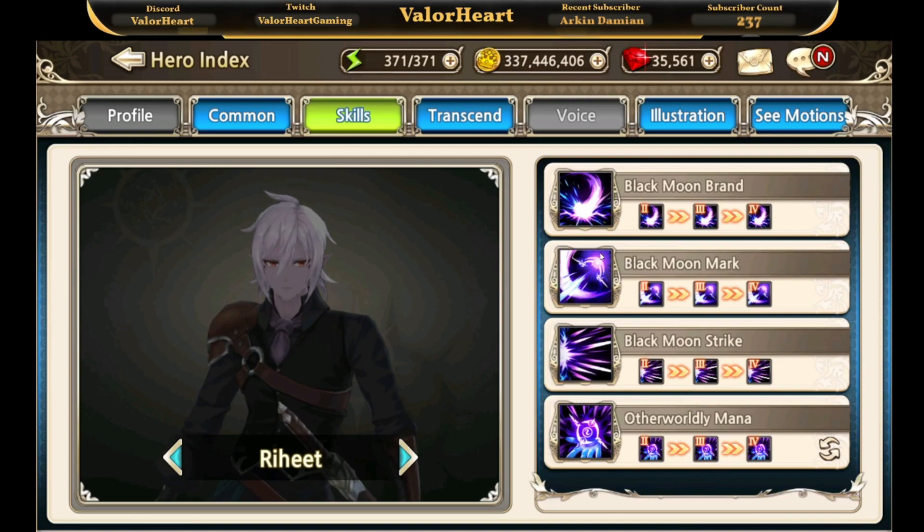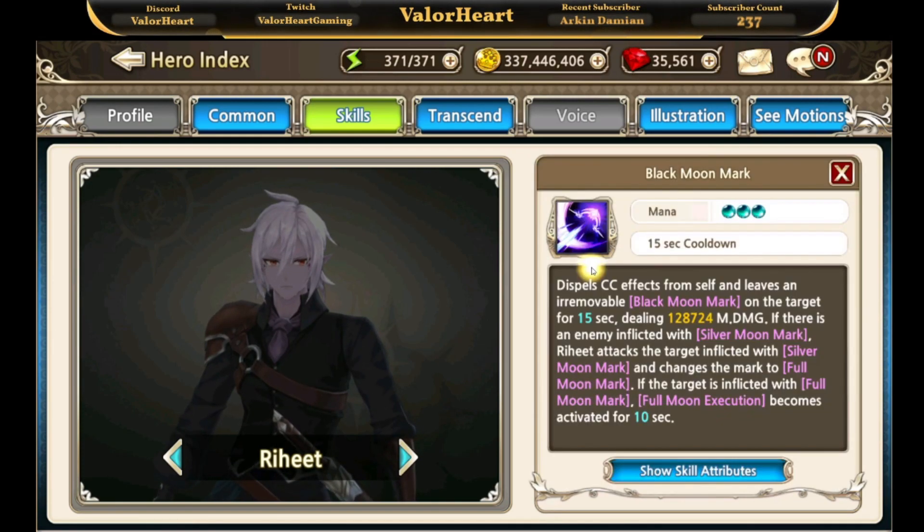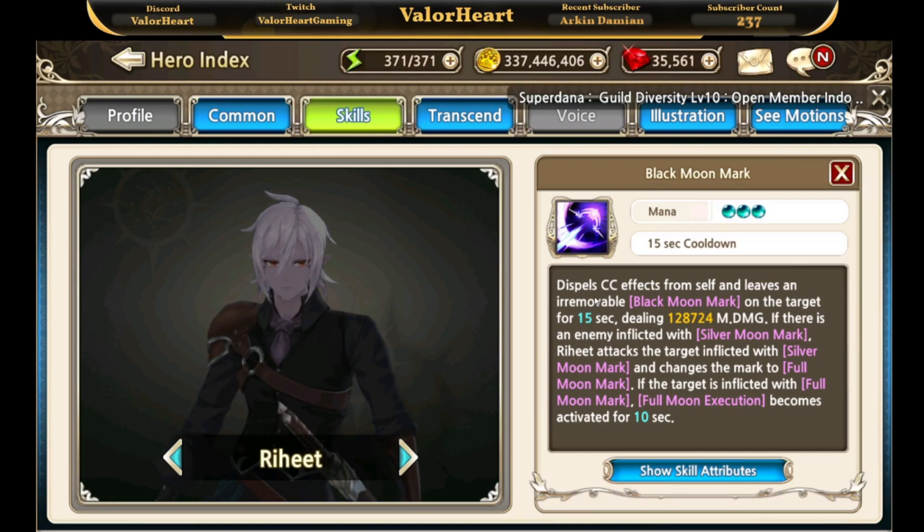Now for the combo mechanic — the second skill allows both Raheet and Repine to dispel themselves from CC effects. They also convert each other's marks: the black moon inflicted by Raheet and the silver moon inflicted by Repine are converted into the full moon mark whenever they use their second skill.